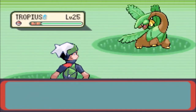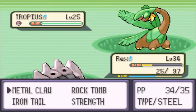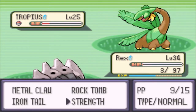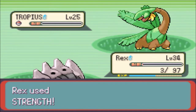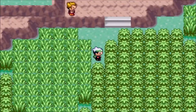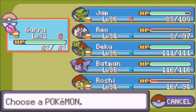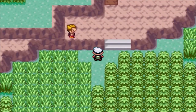Is that another Tropius? Alright, very cool. I'm gonna go for a Rock Tomb right here. That's gonna drop its speed and I can just take it out with Strength. The Tropius fainted right off the bat — didn't even need the speed drop. That was really cool, and that got a good amount of experience. I don't want Rex out front taking that much damage, so we haven't really showed off Gaara recently — let's have Gaara in front, and we'll have Jam. That sounds good.